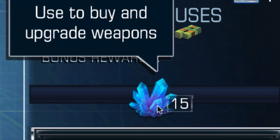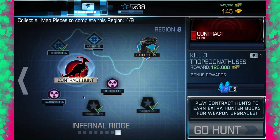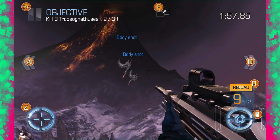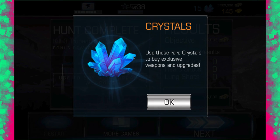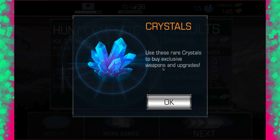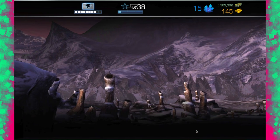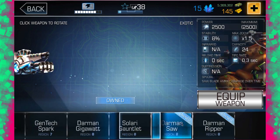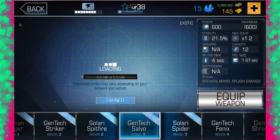Bonus 15 — used to buy and upgrade weapons. What? What is a gem? Okay, let's have a look. I've never seen this. So it looks like the crystals — oh my god, am I just killing everything within two hits? So we've got: 'Use these rare crystals to buy exclusive weapons and upgrades.' And there it is, look at the top — we have gems. So what do gems do? We've got a weapons store. At the moment I don't think anything costs gems — you can't do anything with gems.